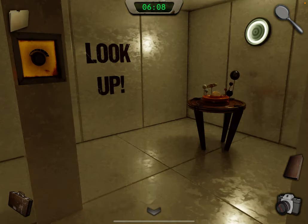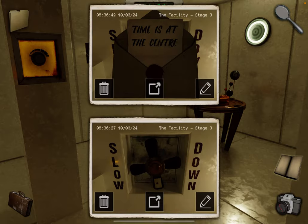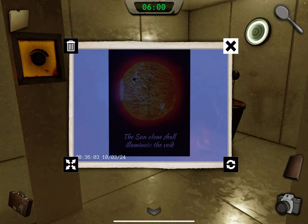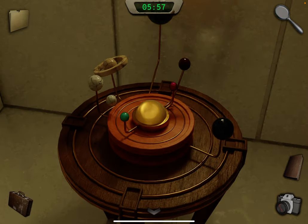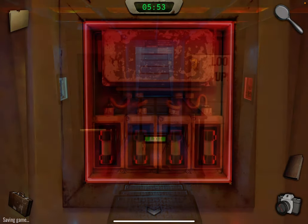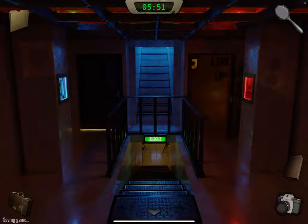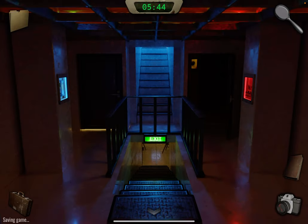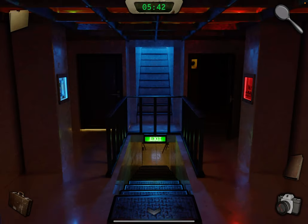Remember the clue that said 'the sun alone shall illuminate the void.' Come over here to the solar system and press the sun. Go back, take the fuse, go back inside. Take a photo of those shadows — we'll use that later. For now you can ignore that.